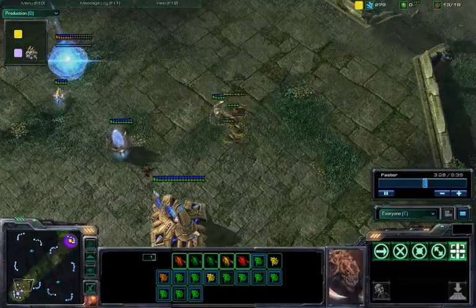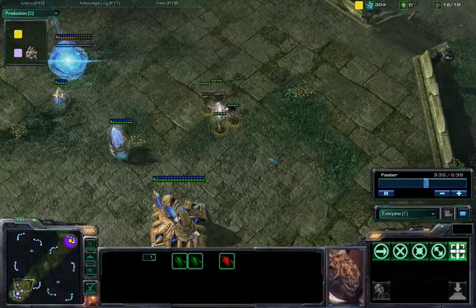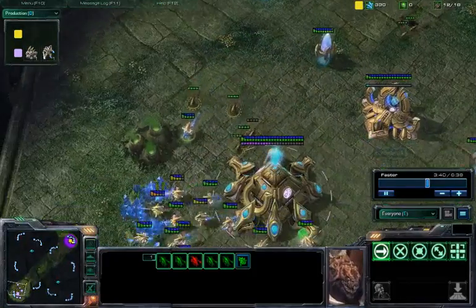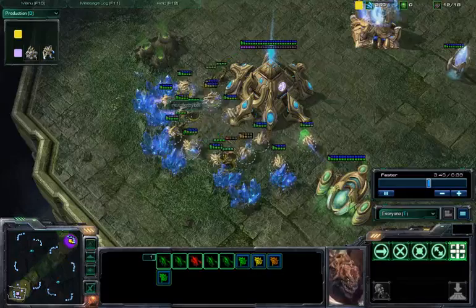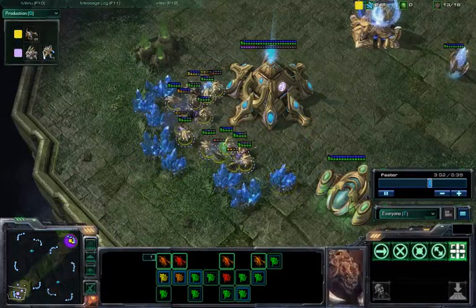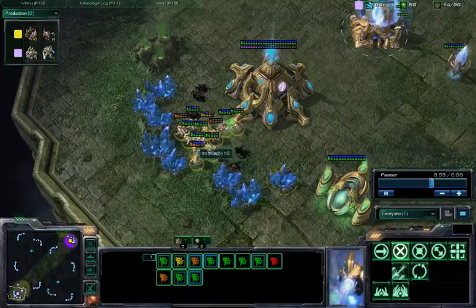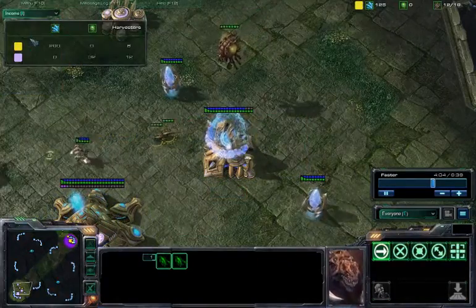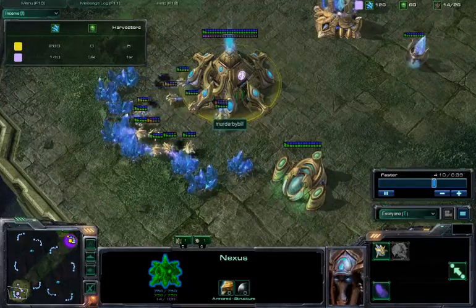Yeah, I actually got a little juke there on him. Yeah, you did. Taking on this zealot who's killing off some of his Zerglings. This is not doing quite as much damage as quickly as I thought it would, but it is taking out quite a few of his probes. I've got the Harvester screen up and the Income tab, and he's like double me in Harvesters at this point. I'm fully committed.